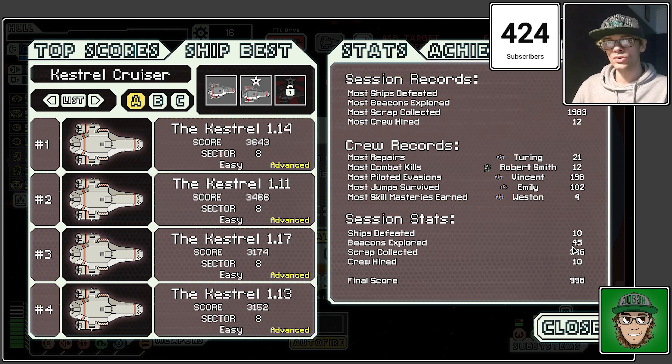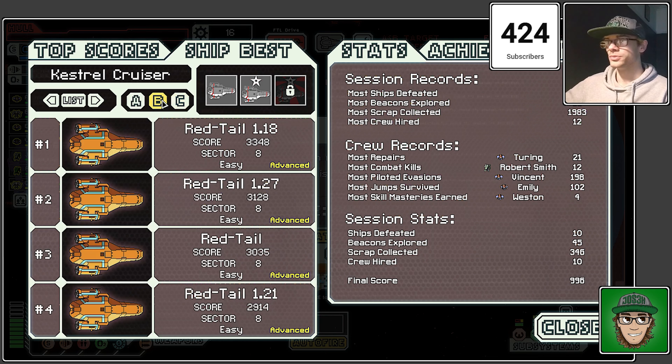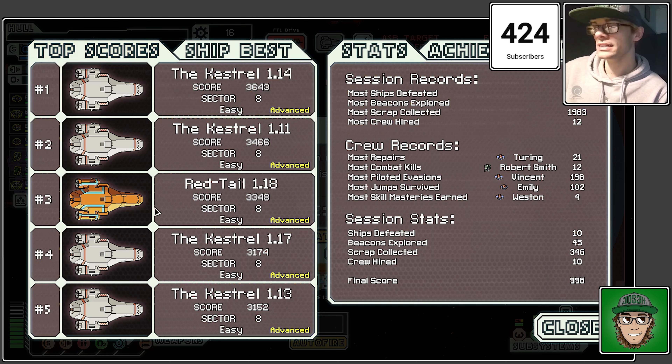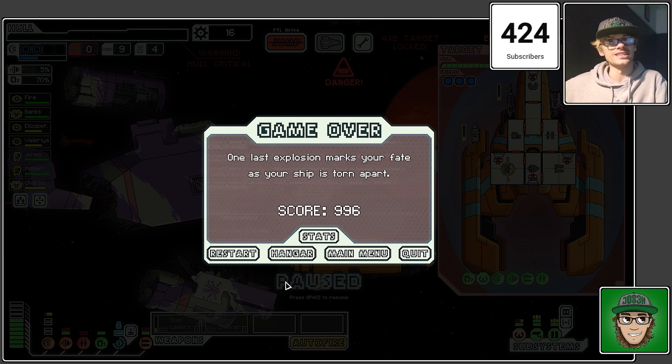Only 10 ships defeated, 45 beacons explored — not very many. Scrap collected only 346 — that is really nothing. Through higher 10 — that's kind of crazy. Well, it was our first attempt with this Swallow ship. The Red Tail and the Kestrel are my best scores — it's the Kestrel that leads the way. Red Tail's in there too but we've still never beaten the final boss, so we're going to try that next time. Thanks so much for watching — FTL is such a cool game and it's staying on the channel. We didn't have the best time with this ship but we'll try again. Catch you next time.